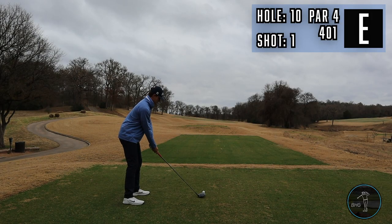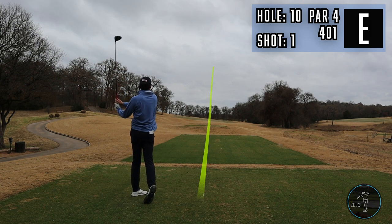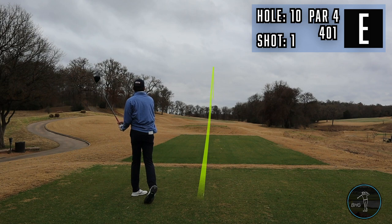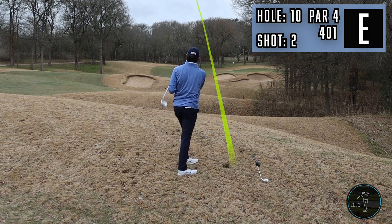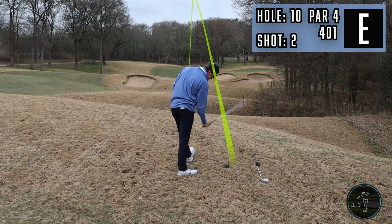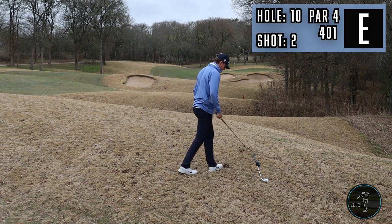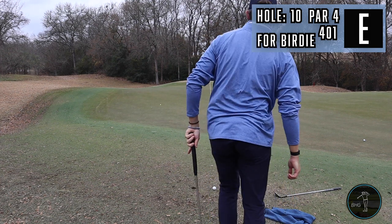Here we are, first hole on the back nine. It's a 401-yard par four, dogleg right. Everything slopes really hard to the right and there's a forest over there, so you got to land it on the left side of the fairway. Unfortunately, I landed in the middle so it kicked over into the rough on the left, and I really tugged this 50-degree. I had about 120-some yards off an uphill lie and did not hit my best shot. After very aggressively fixing my divot, I find myself pin high left of the green on top of a slope.